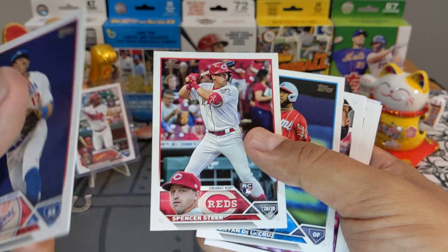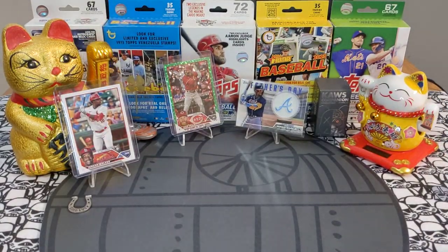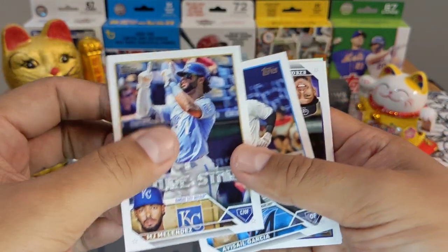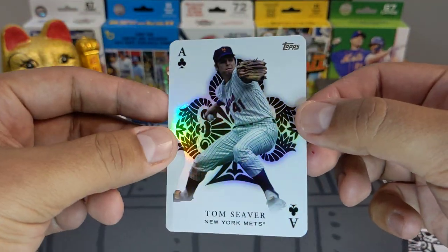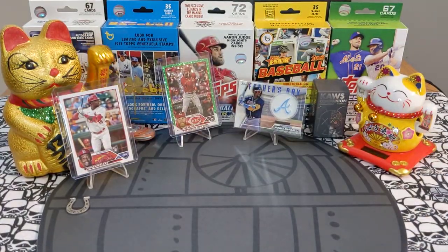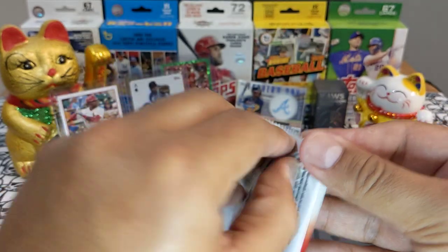Spencer Steer, Brian de la Cruz — this card looks super sweet in his Sugar Kings jersey, love it. Luis Ortiz, Bryce Johnson, a lot of rookies. MJ Melendez right here — saw him live, this guy is very good, nice pop in his bat. Tovar, All Aces insert. Classic Cooperstown players — that Cooperstown logo right there. Tom Seaver — fire, going out to the New York Mets.